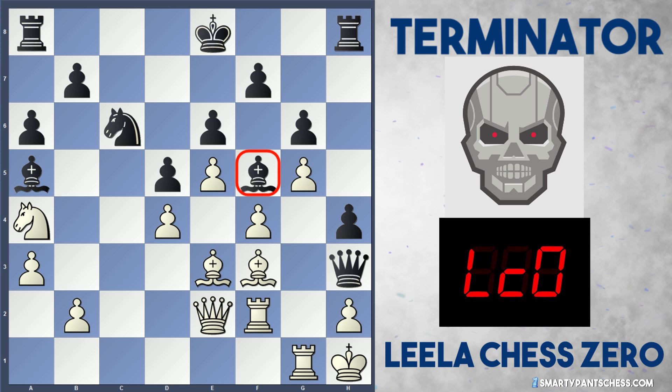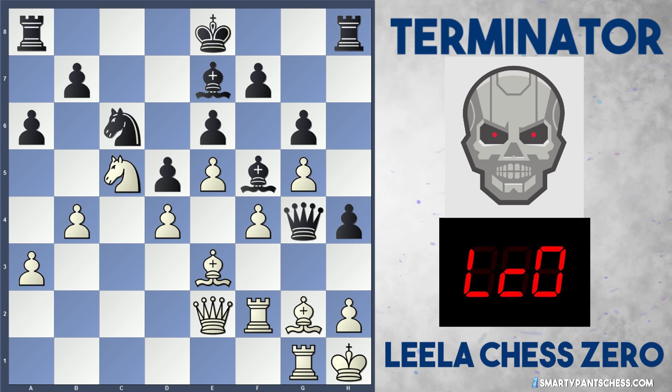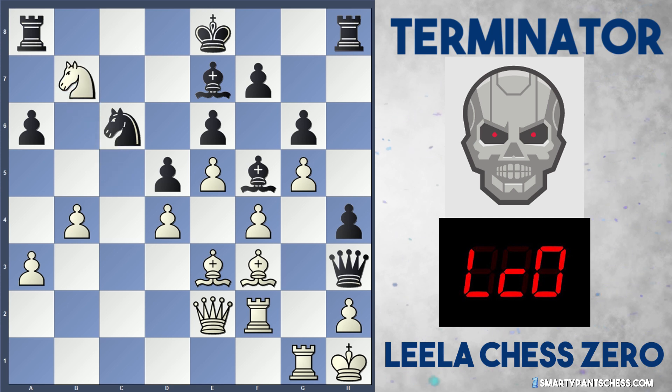Leela plays b4 and Terminator drops the Bishop back to d8. Knight c5 is played, attacking the b7 pawn. Bishop b7 is played by Terminator, ignoring the threat. But Leela drops in a cheeky Bishop g2, attacking the Queen. Queen g4, Bishop f3, Queen h3 — and then Leela decides to take on b7. Rook b8 from Terminator attacks the Knight, and there are an array of moves here that white can play.